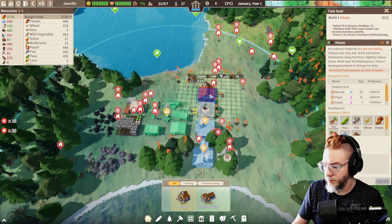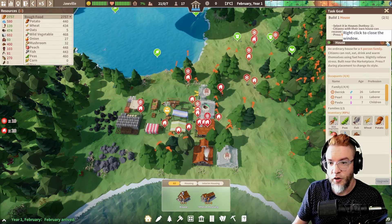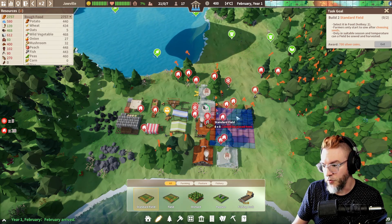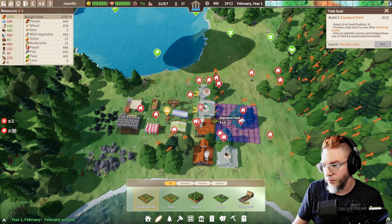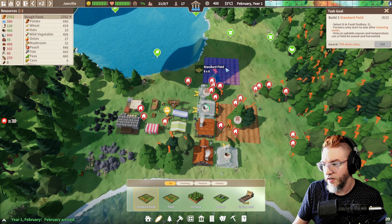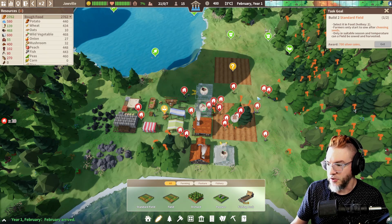Build another one. I meant to push R to rotate the building and I pushed T instead — I don't know what that did. Okay, we got our first task done, so let's get our 700 coins. Now we need a field — great point, game. I need food, so we'll build a field. Right here, and maybe we'll build another one. Trying to plan for the roads and such.